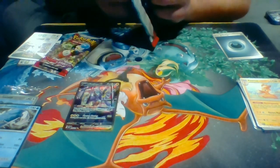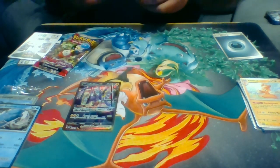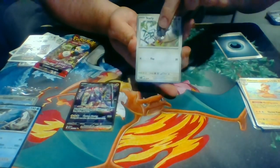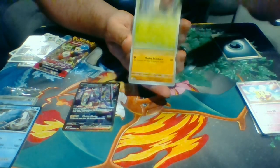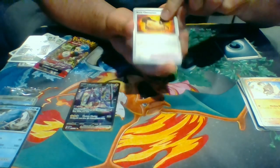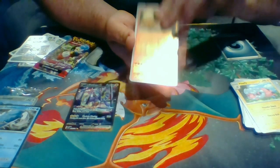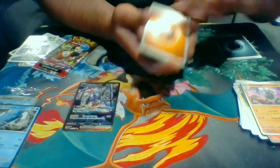For pack number two, I definitely notice they upgraded the glue on these packs — they're much firmer now. We have Starly, Flittle, Shroomish, Mankey, Rock Chestplate, Cititon, Flaffy, Growlithe, Houndoom, Nihilego, and Basic Energy.